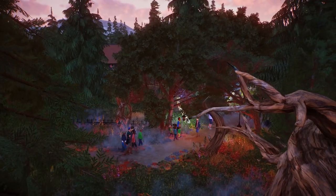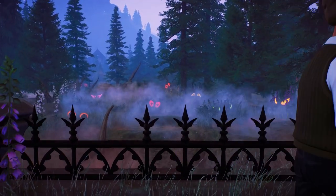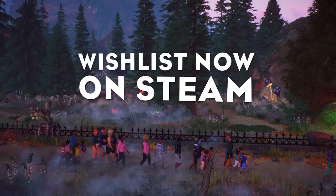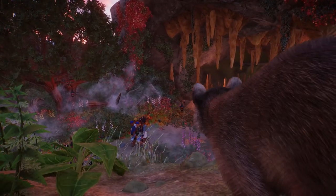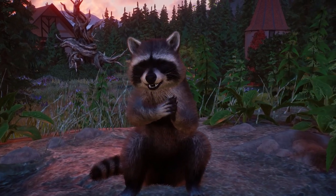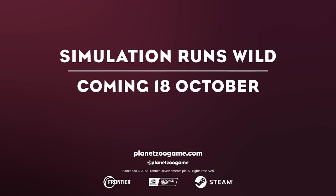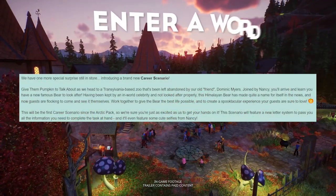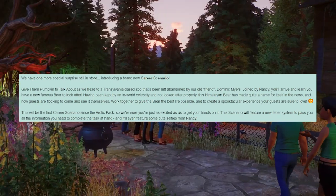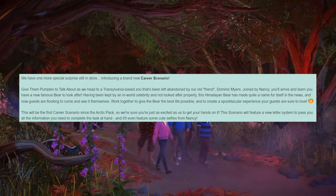We can expect things like jack-o'-lanterns, glowing mushrooms, spider webs, and gargoyles. There are also new plants, and I'm a huge fan of new plants in the game — things like pine, pumpkins, ghost fungus, foxglove, and fall leaves. Fall leaves laying down in habitats could look really beautiful and realistic. With this new pack we're also finally getting a new career scenario, not a timed one, based around Halloween and the spooky theming.